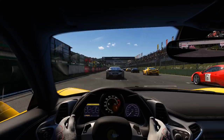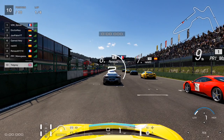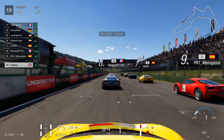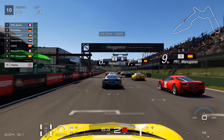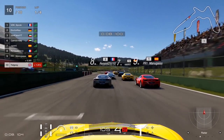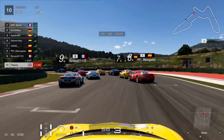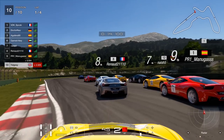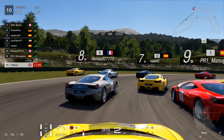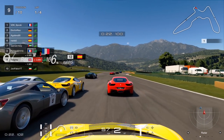Here we are at the start with traction control on at one. Normal start, accelerate away — you can see it working. We hit the red limiter again; be careful of that with the Ferrari 458 — very short gear ratios. I brake very early here as we come through the left. The concertina effect has an impact: a yellow Ferrari on the left goes off and everyone just hits into each other.